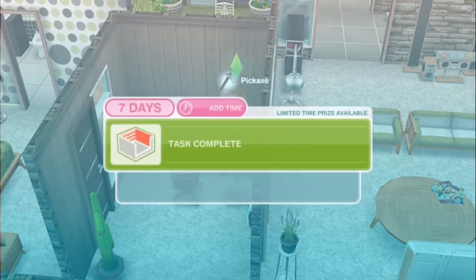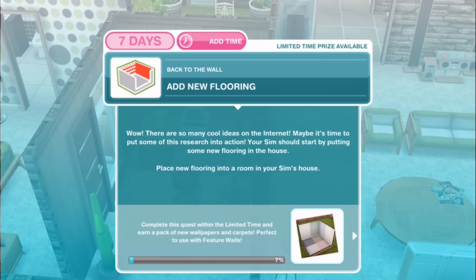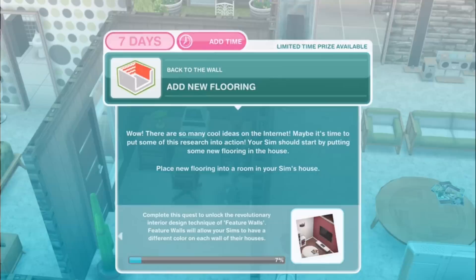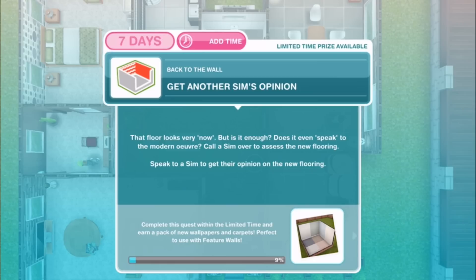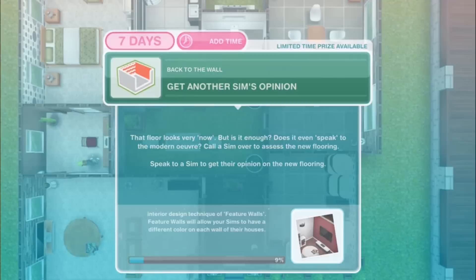Next task: Add new flooring. There are so many cool ideas on the internet! Maybe it's time to put some of this research into action — your sim should start by putting some new flooring in the house. Place new flooring in any room. Let's just pick something cheap, maybe that rustic plank. Next: Get another sim's opinion. That floor looks very now, but does it even speak to the modern aesthetic? Call a sim over to assess the new flooring and speak to them to get their opinion.